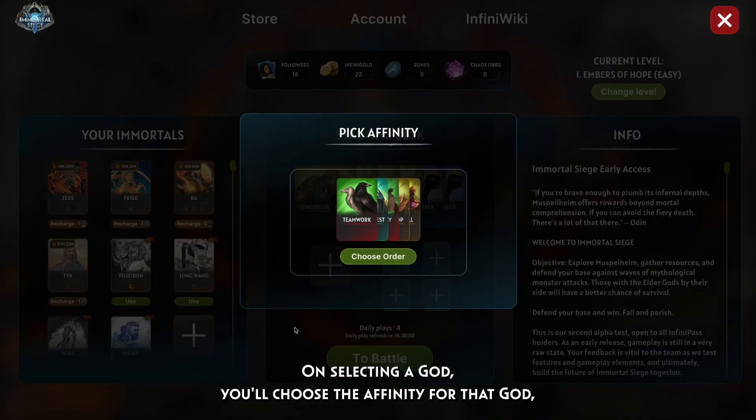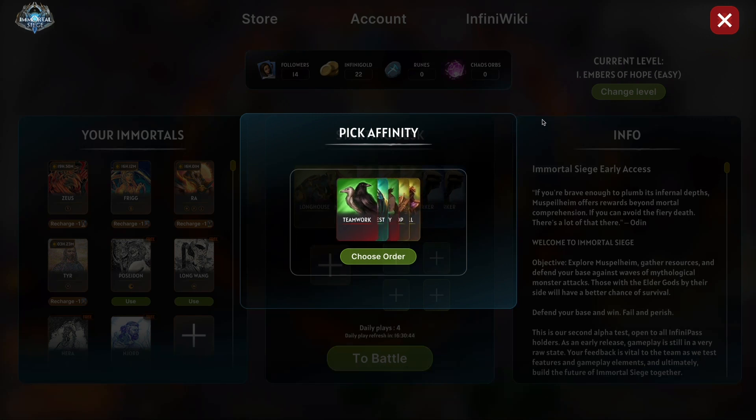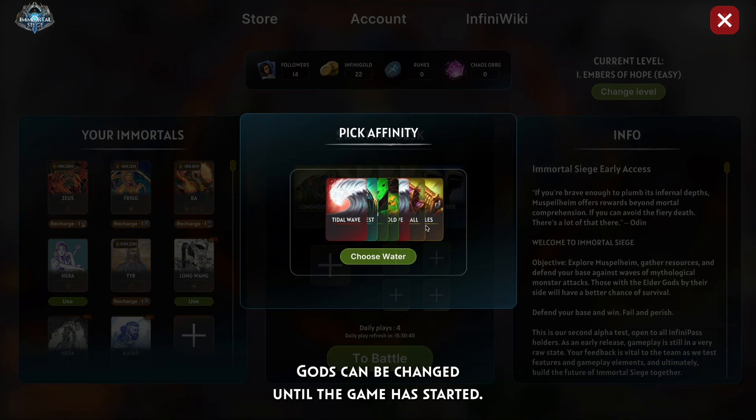On selecting a guard, you'll choose the affinity for that guard, which shows the bonus cards the guard will grant to your starting deck. Guards can be changed until the game is started.